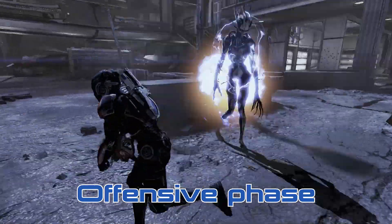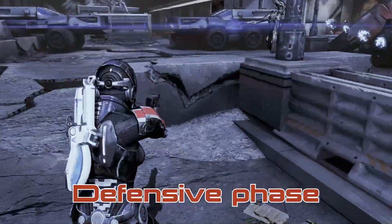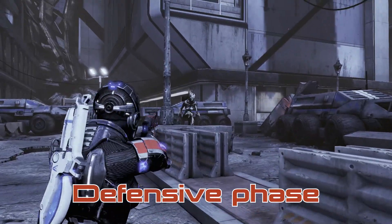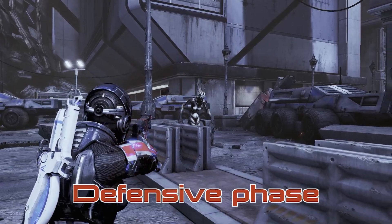In this example I showed that you can perform any power on a Banshee when it's traversing an obstacle. From the fire particles on the Banshee you can clearly see that my incinerate was applied.